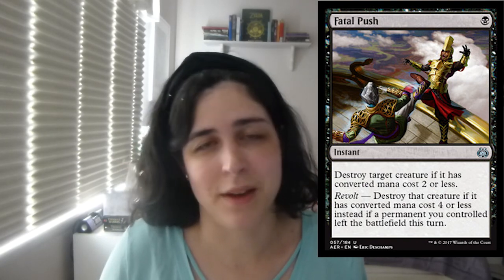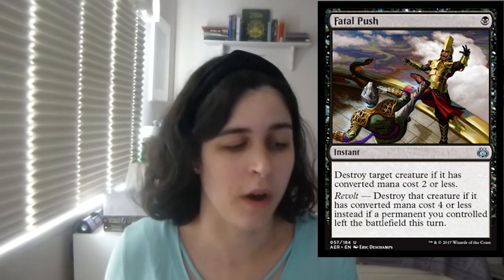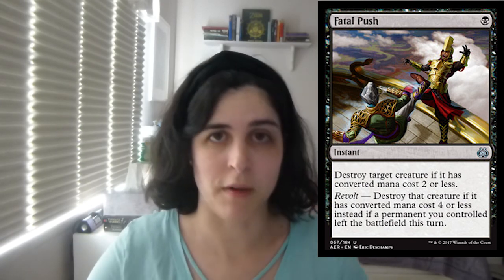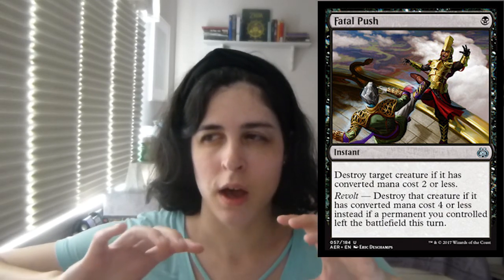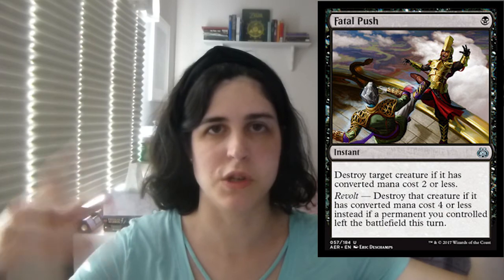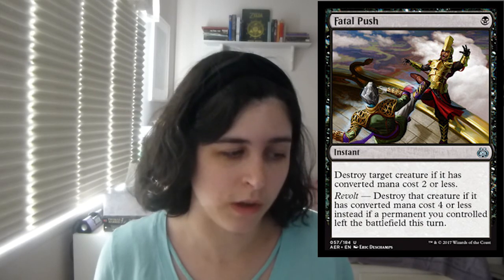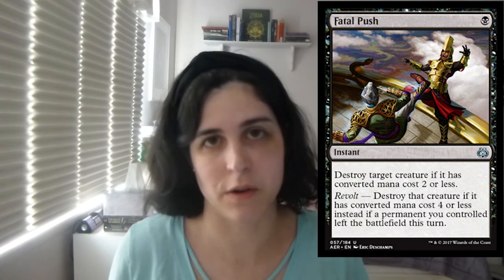Three of Fatal Push. Everyone's playing this card right now — we jumped on the bandwagon. Again, not doing a full four. You want to have your removal and it is very important, absolutely, and if you love this card and want to run four, go for it. I'm pretty weird about four-ofs — I don't put all my eggs in one basket. I tend to do threes, twos, and one-offs. That's just how I build decks. I do really like Fatal Push, but I don't think in this build it's appropriate to do four-of — but everyone's got their different opinion.